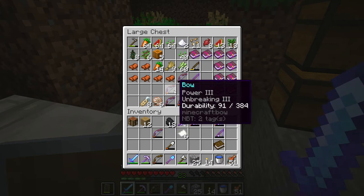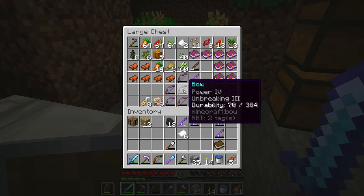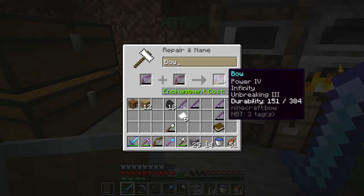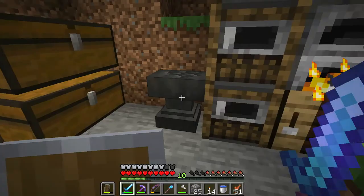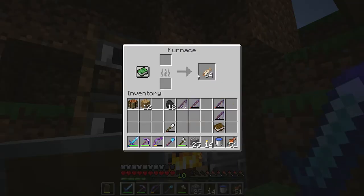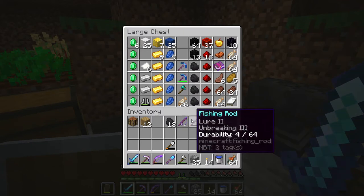Okay, but first let's do this. Power Four, Unbreaking Three. Power Three, Unbreaking. Got a whole level from that. Awesome — not so much from that one. I'll figure out what to do with the fishing rods.